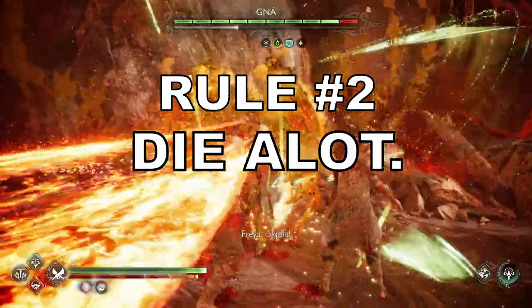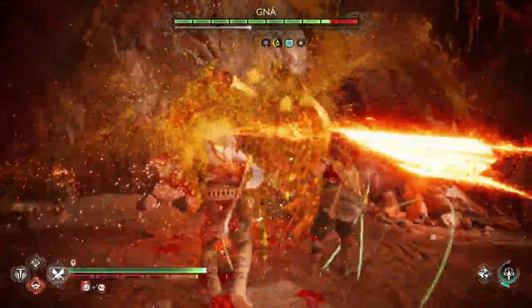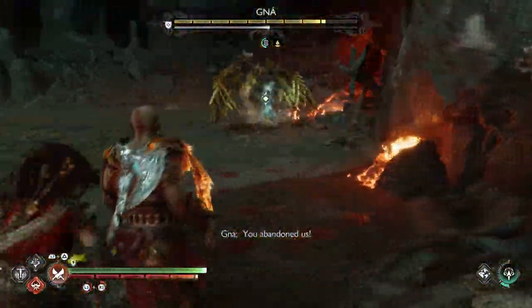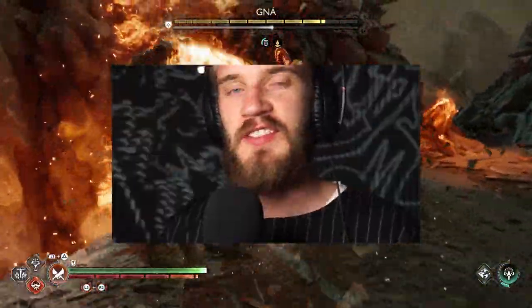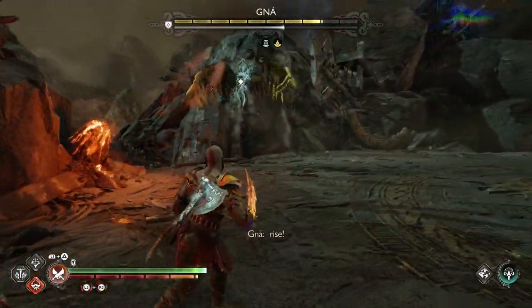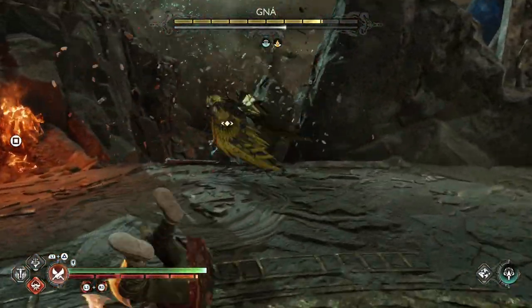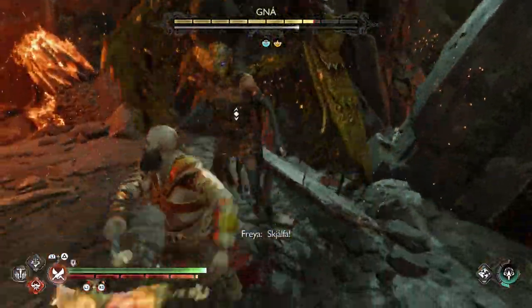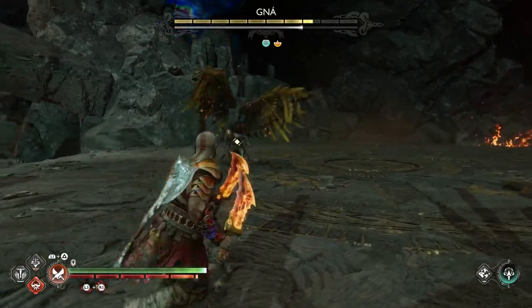Rule number two: Trial and error. There is nobody who just buys this game and beats it on their first run with zero deaths. She is meant to be difficult and she is meant to be hard. It is okay to use trial and error — keep trying and learn from your mistakes.